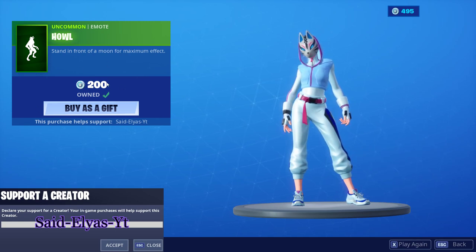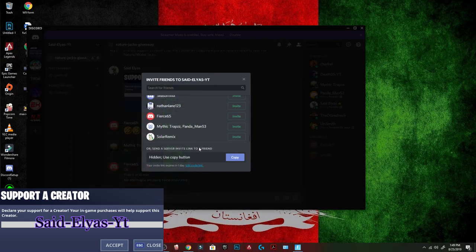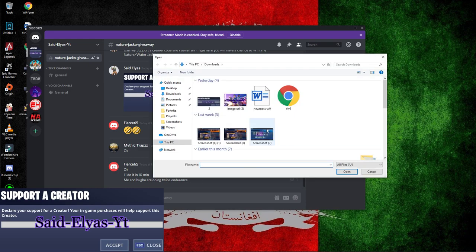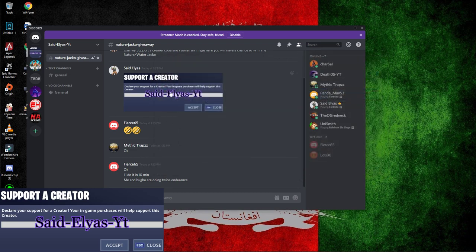When you use the code, it should say 'Owned' and show 'said-alias-YT — this purchase helps support' my name. Take a screenshot of that and go to my Discord server — I'll leave a link in the bio. Go to the hashtag Nature Jacko giveaway channel and post your picture there. To upload it, click the plus sign, go to Screenshots, go to Pictures, select your screenshot, click Open, and it should pop up just like that.